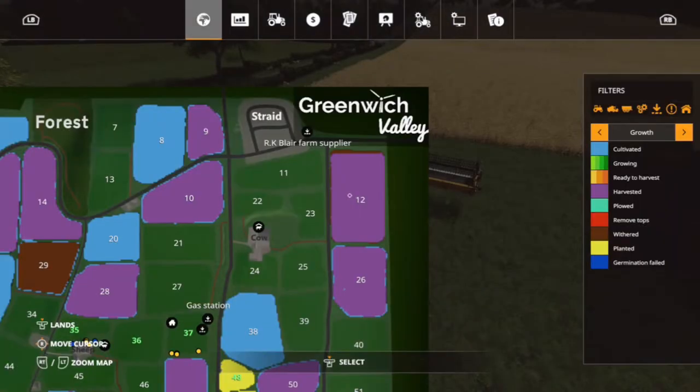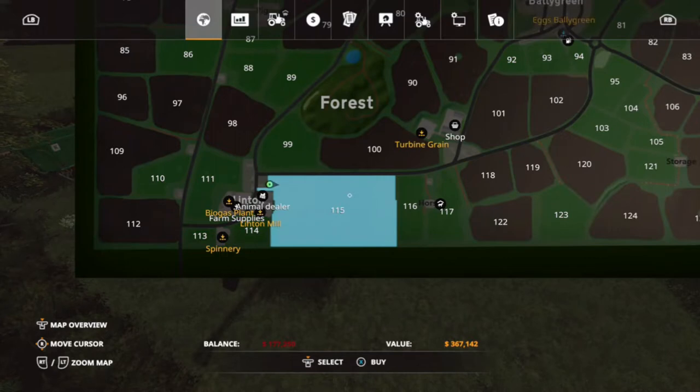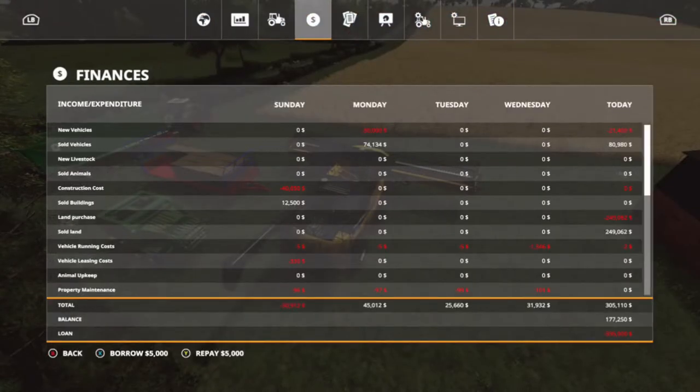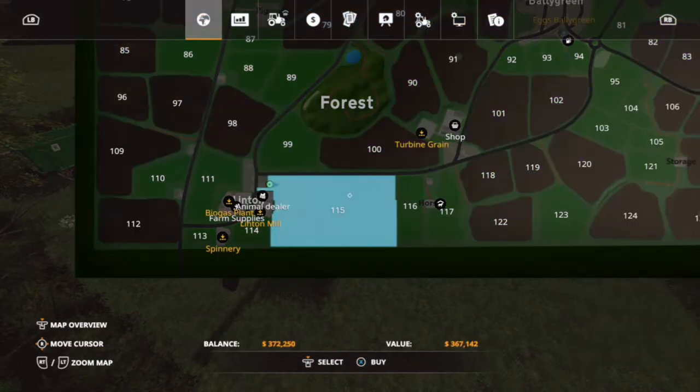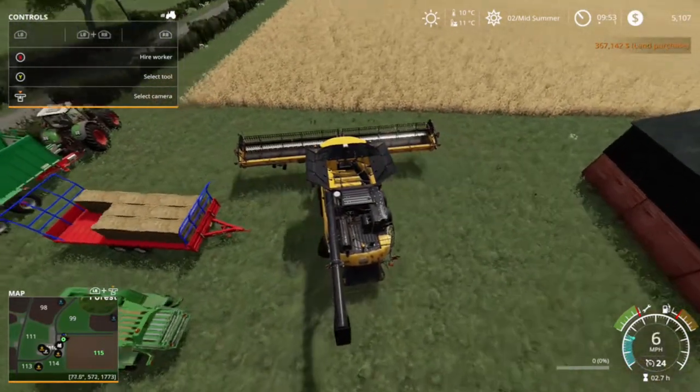We're going to reloan again to buy field number 115. We're at 177,000, so minus the 60,000 we used initially as our investment, we made about 110,000. Field 115 costs 367,000, so we need about 240,000 from the bank. Luckily the bank trusts us because we paid back that loan in a matter of hours — even without paying them any interest, it worked out to our advantage.